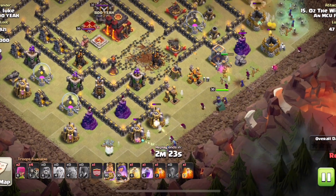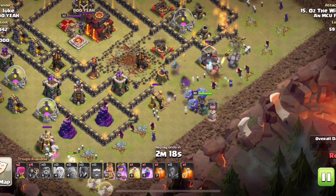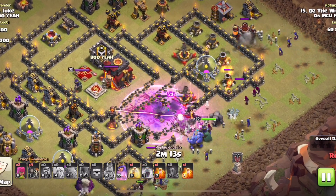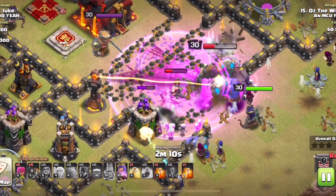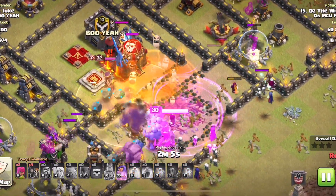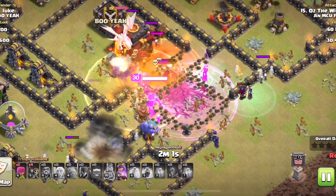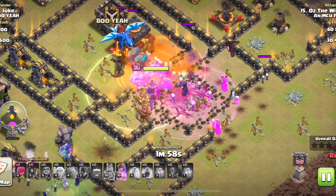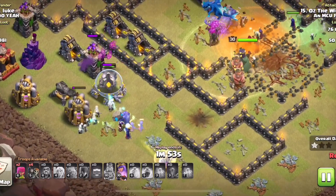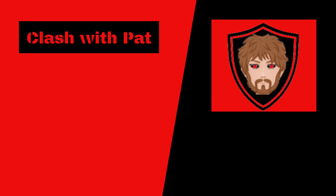Now let's talk about how witches can kill the electro dragon - this is probably the easiest method. Witches can kill most things, which is why I do recommend bringing a freeze for other cases. The electro dragon comes out, he drops the rage right before the CC troops come out. The skeletons go under the electro dragon, then keep dying, causing the electro dragon to constantly retarget. Because of that, he never actually gets a shot off - other than the lightning that strikes after he dies. Nice and easy.